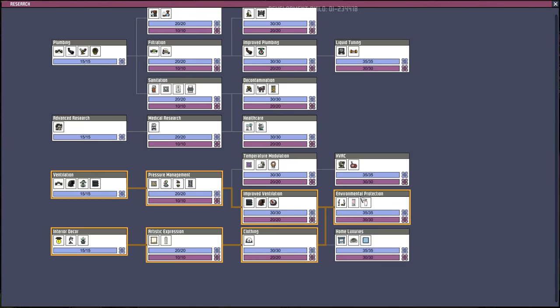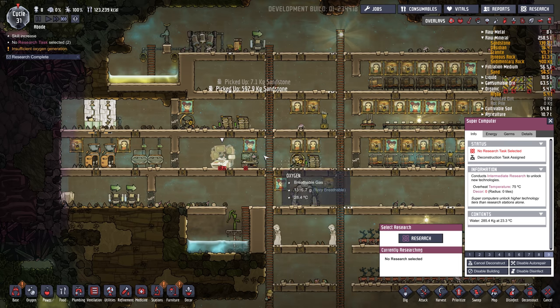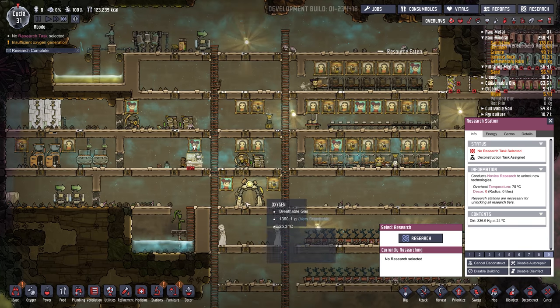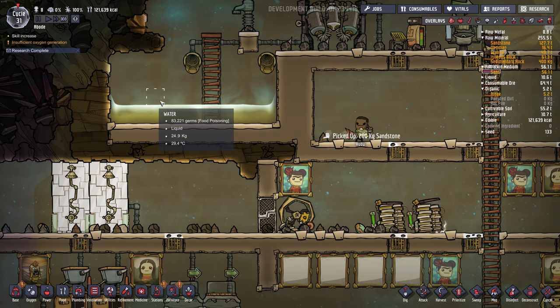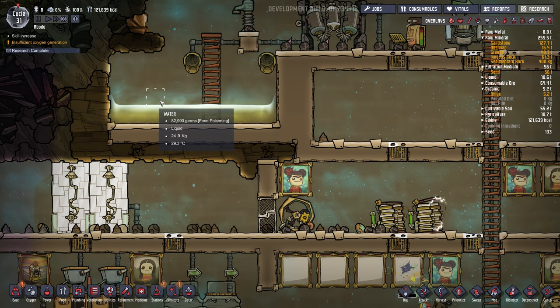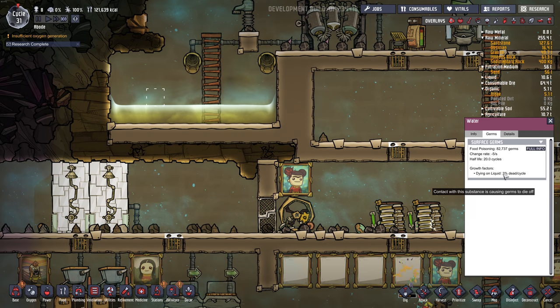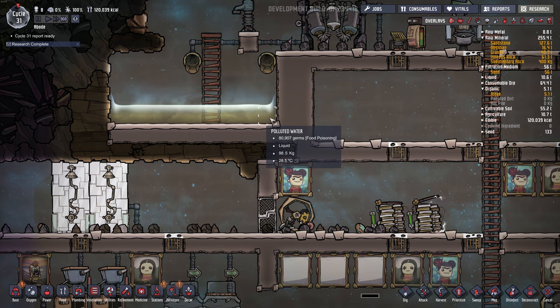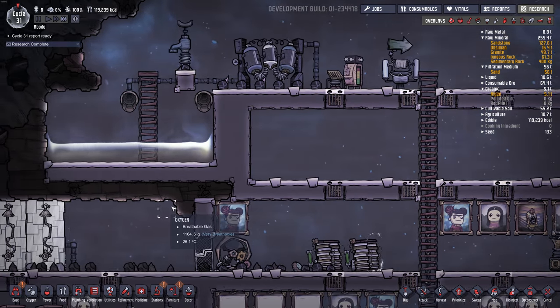So research is done. We will deconstruct this, deconstruct this, clean up some space, get rid of those wires. So yeah, we got germs in the water, but it's going down because germs in pure water slowly die. If you look under germs: dying on liquid 3% per cycle. If we only put pure water in here it should clean itself out.